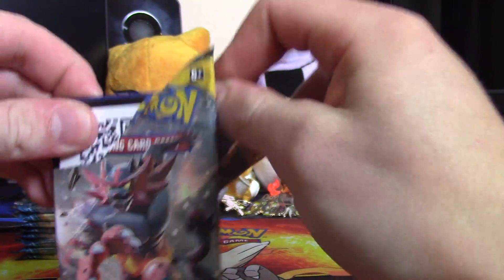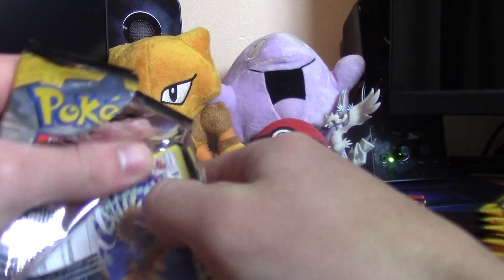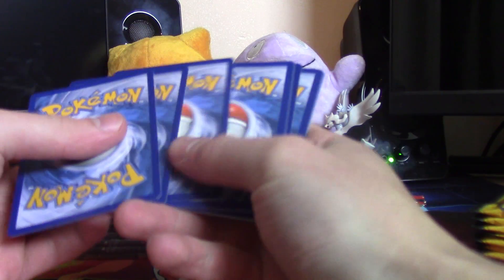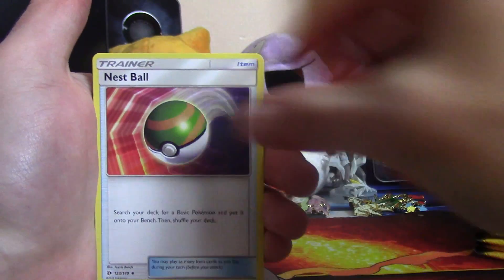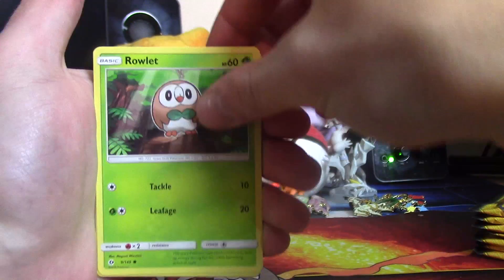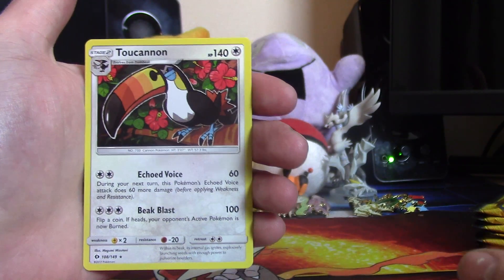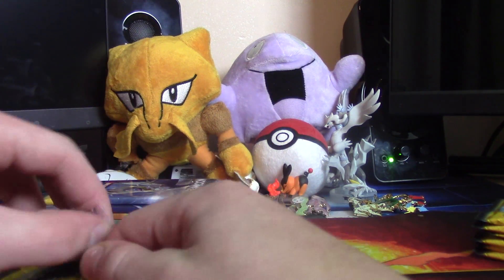This one did not want to open correctly - wow, that was really bad. So we have a steel energy, Poliwirl, Nest Ball, Grimer, Rollet, Drowzee reverse, Diglett, and a Toucannon. Nothing in the first few packs but there's still plenty more to go.